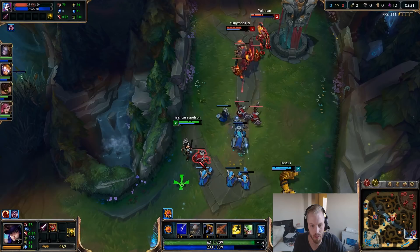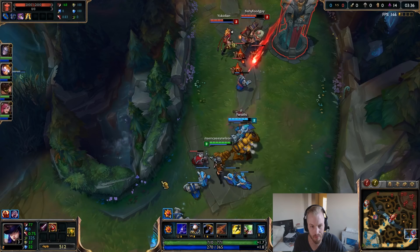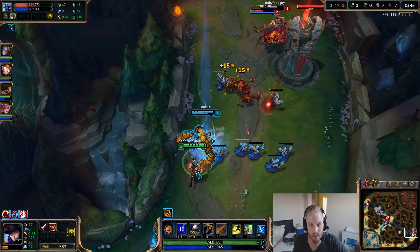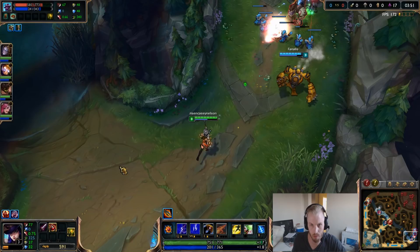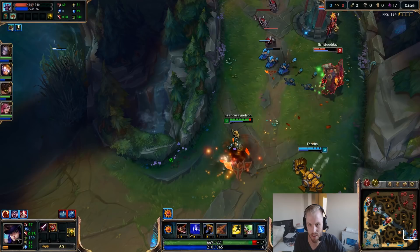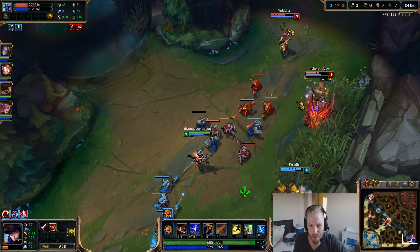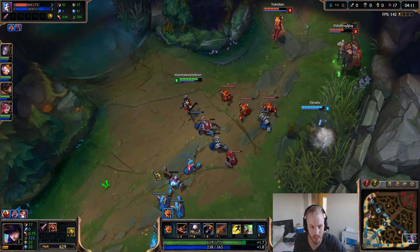When you get to this kind of point, you want to try and zone them out of getting creeps and use your Q to get some nice range harassment. At level 3 you get a trap and can have three traps up at a time. A couple of ways you can play traps: you can zone them out and put them around the turret, or use them defensively and throw them in the bushes. I like throwing them in the bushes because enemies tend to forget about them.